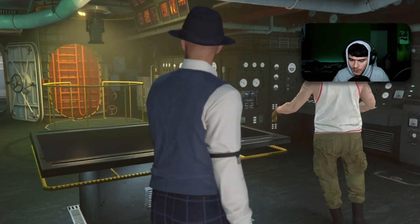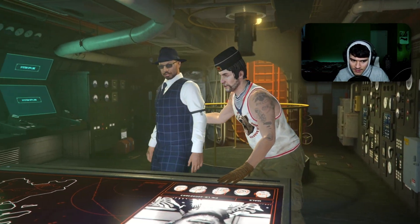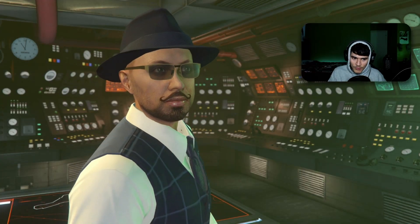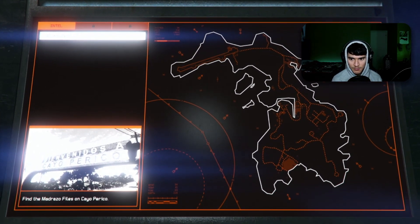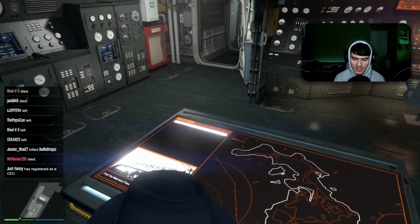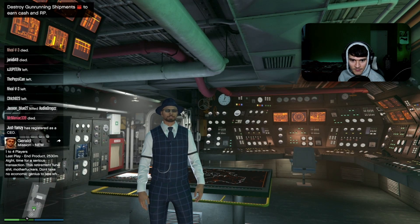There's a cutscene — the guy is walking me through the submarine. I might just cut some of this out. It's a pretty badass place inside. I would be scared as hell at the bottom of the ocean in a submarine. After the cutscene, I'm at the planning screen for the heist — this is where it begins, boys and girls.